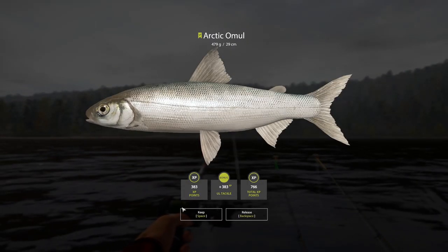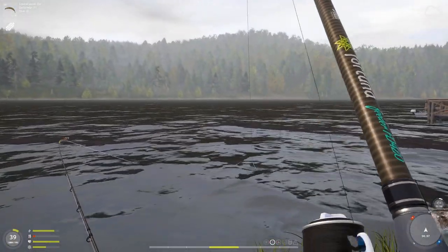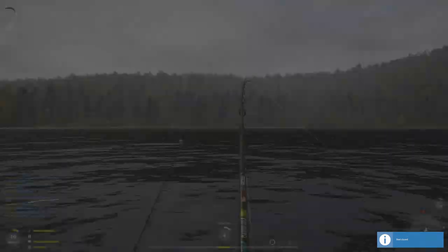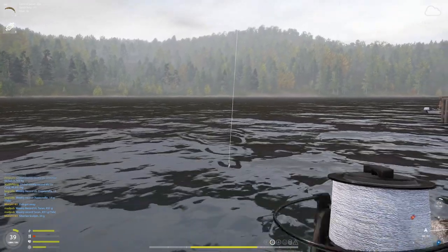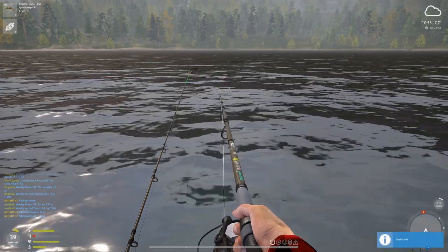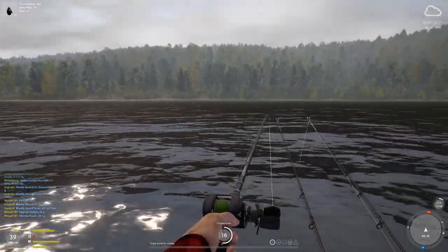You will get other bycatch as well with the spin fishing — like this arctic omel at 479 grams. With the bottom setup it's mainly skull pins. Look at that — 34 grams, very nice, 11 meter clip. You'll also get siberian roach as bycatch. If you just want skull pins, use all three setups. If you only want sardine cisco, just do spin fishing — it's up to you.